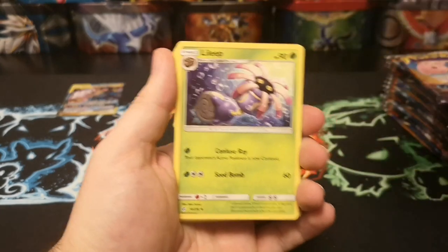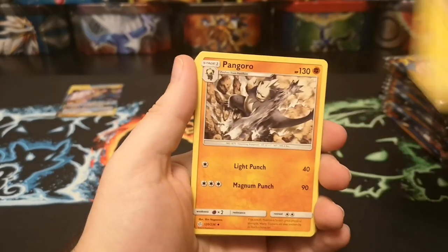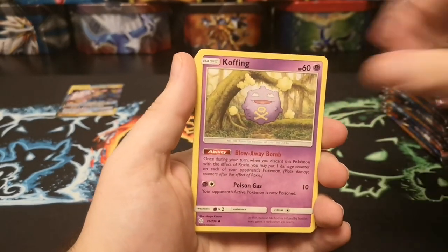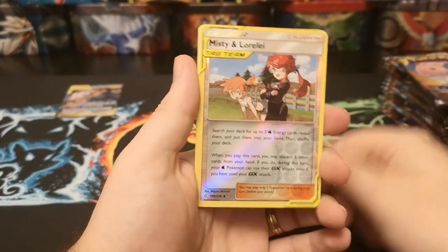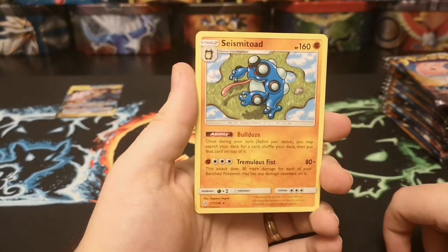Dark energy to begin with, then Treecko, a nice Jolteon there, Pangoro, Snorunt, Cofagrigus, Drilbur, Swirlix, Cricketot, and a Tag Team Misty and Lorelei, followed by a Seismitoad regular rare.